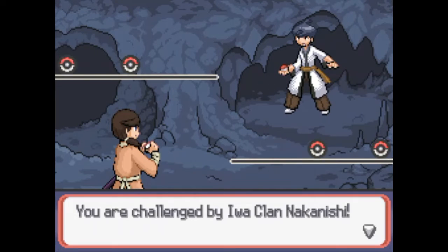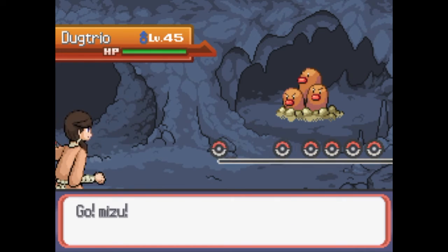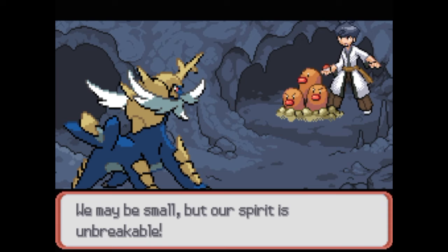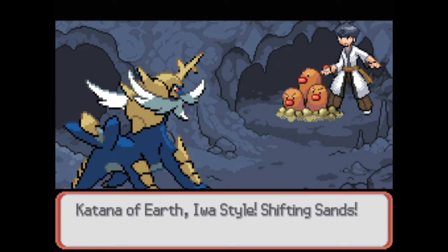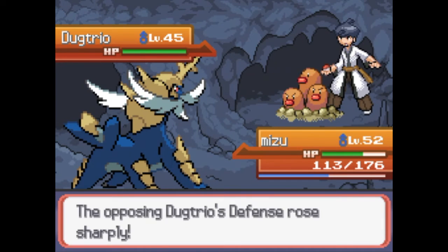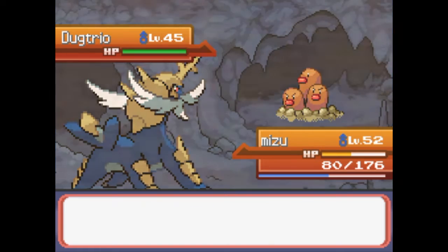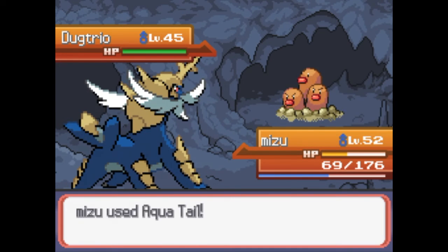Right then, here we go. Sorry about that - the game's just being a bit derpy. But this is really cool music - I might have to steal this for my PTU. He has a Dug Trio, which is a bad choice against Mizu. The Iwa Clan mean business - we may be small but our spirit is unbreakable. I draw my power from the Earth. Kitana vs Iwa Star - shifting sands. Going to be sandstorm? Defense rose sharply. So our accuracy is down and we take a bit of damage every turn. Also, how can Dug Trio learn Slash?